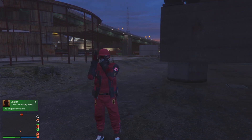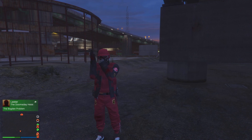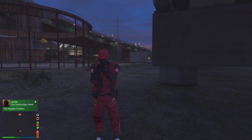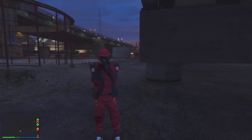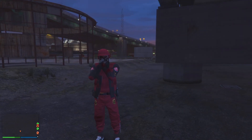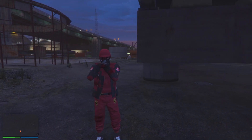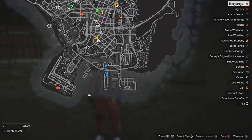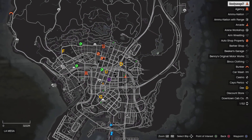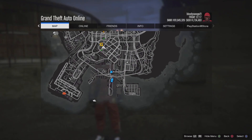This is super easy — the easiest off-radar glitch I have ever seen. I'm going to show you right here that you are off the radar. It will show that you're inside of your Freak Shop. Let me pull up my pause menu real quick — it's going to show you that it says inside of the Freak Shop. You're not actually over here; that's how you know you're off the radar.